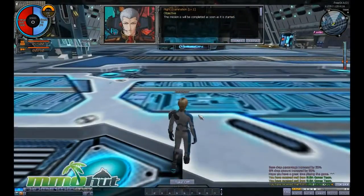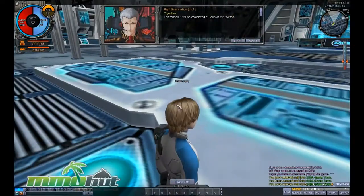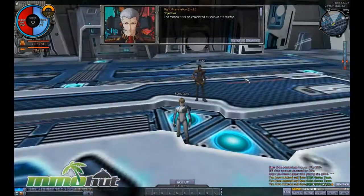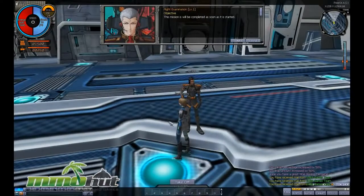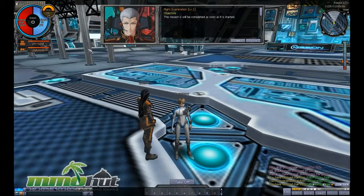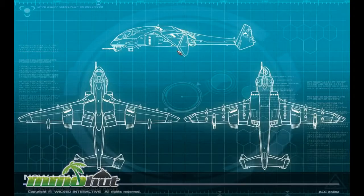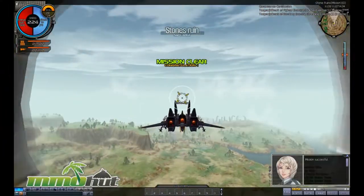I look at this game as almost like a Star Fox online because it plays a lot like Star Fox. As soon as you get into the game you're in a hangar bay where you can see your character and walk around and see other new players. You get introduced to the game's first quest right away called the flight examination, so let's hit start on that. The first mission is just to leave town.